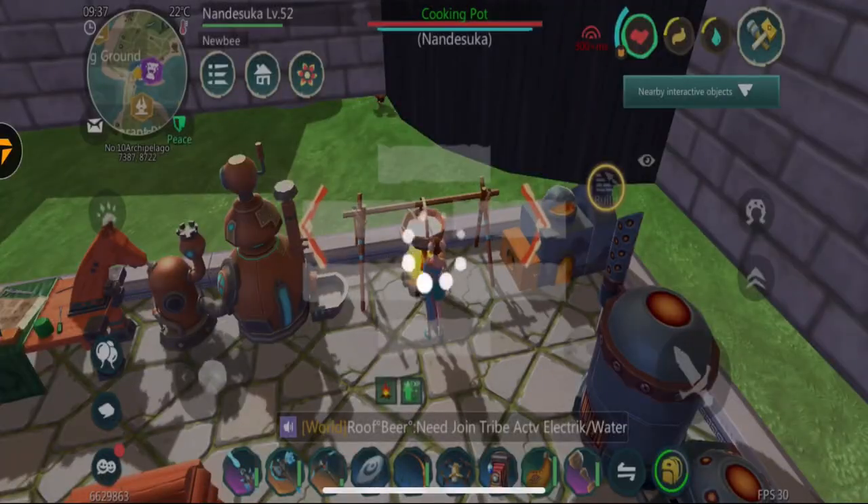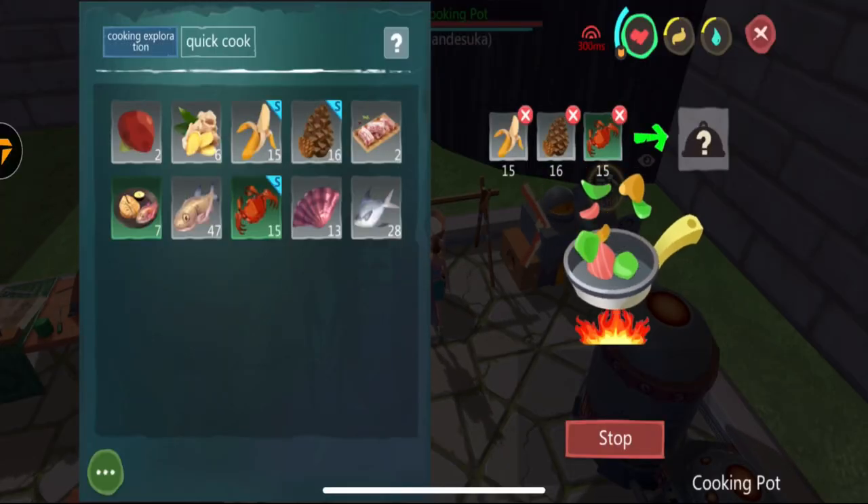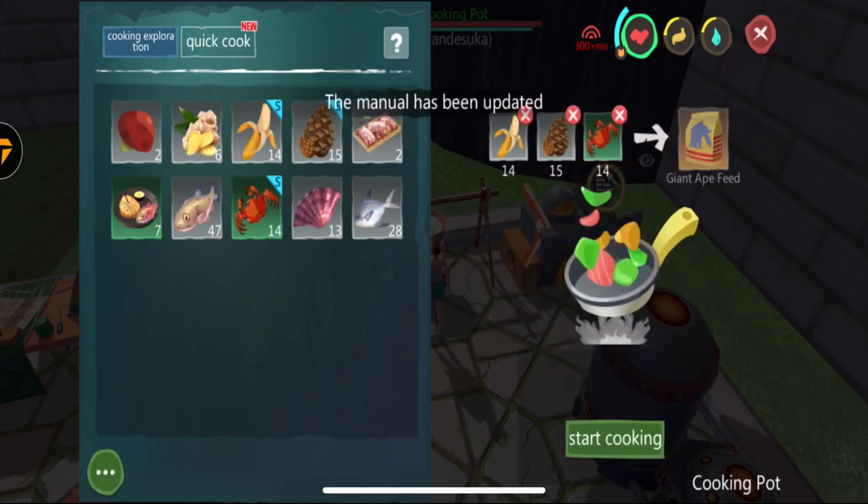Once you've obtained at least 15 of each, go to your cooking pot and combine the hairy crab, bananas, and cone to make the giant ape feed.